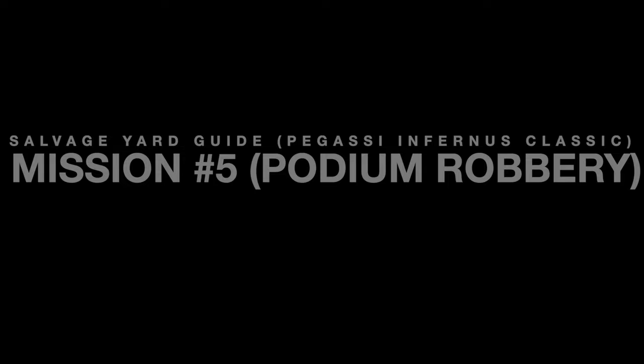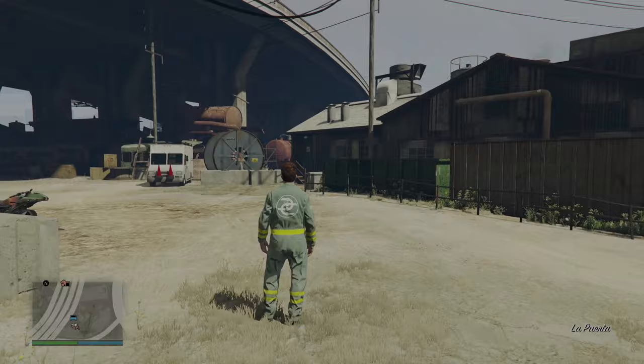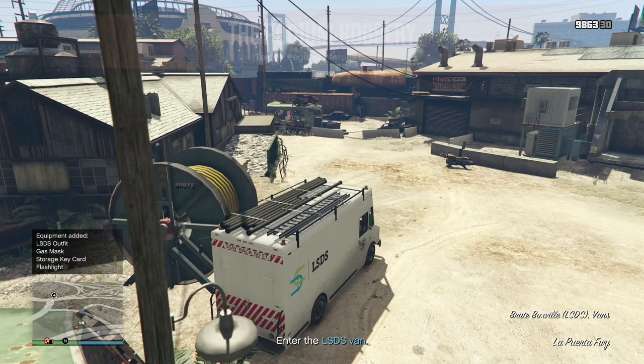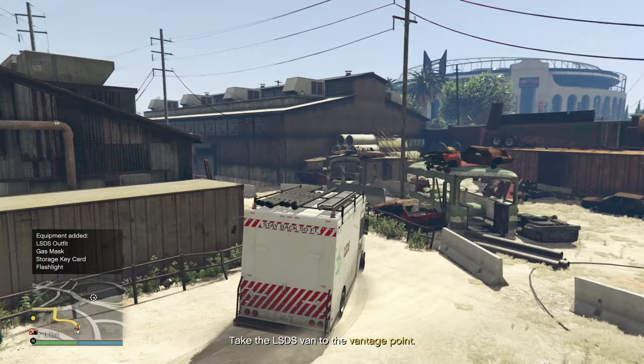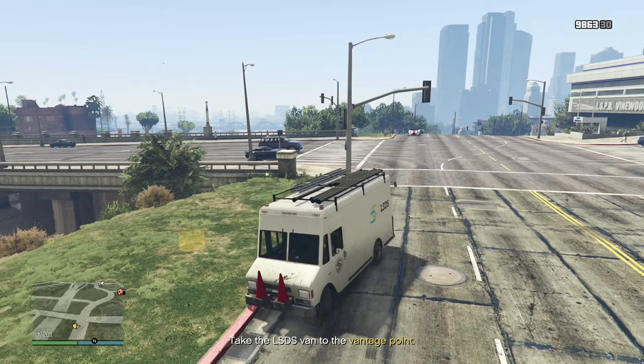The next mission is the actual podium robbery. Press X to start — make sure you have food, body armor, MK2, and good weapons. We're going to go into the actual vehicle, the LSDS van, and enter it to get to the vantage point which is the casino. Going to the vantage point — it is right here at that yellow portal. You have to actually drive the van there; you can't just get out.